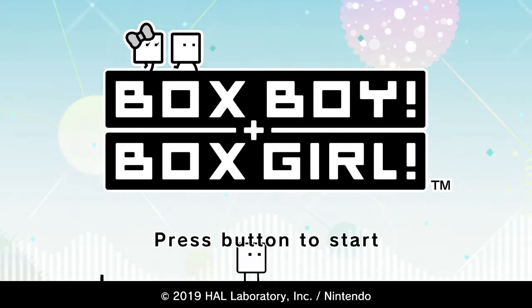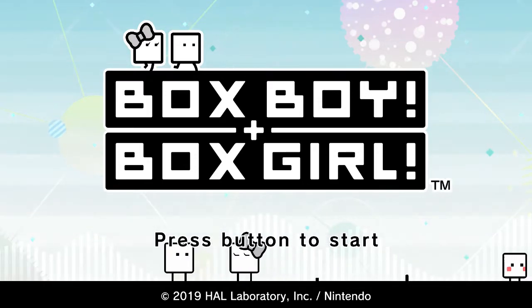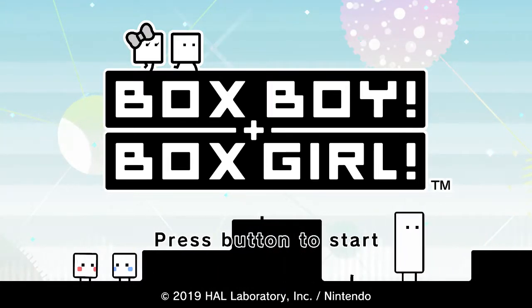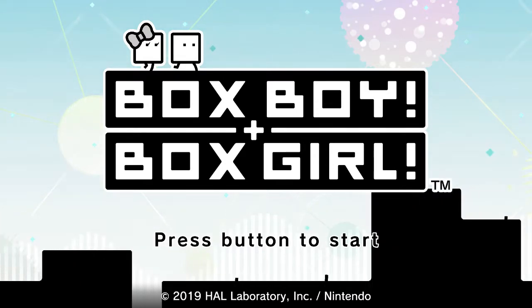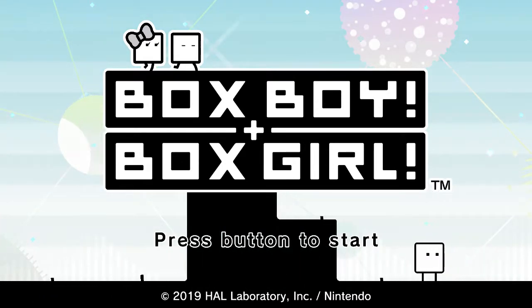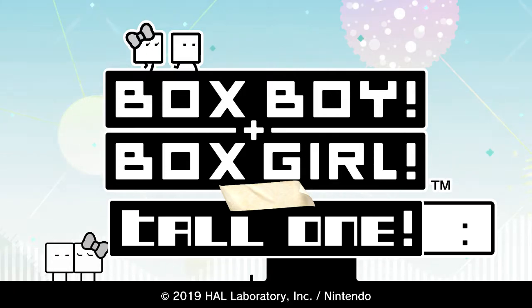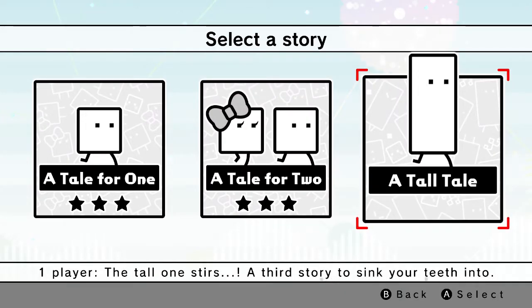Welcome back to another episode of BoxBoy and BoxGirl. This time we're not starting a new campaign with QB or QC — rather we're starting with Cutie, who you can see scrolling on the bottom of the screen. The game is technically BoxBoy, BoxGirl, and Cutie, but that would have been too long a title. Without further ado, let's press a button and hop into the final story campaign: A Tall Tale.